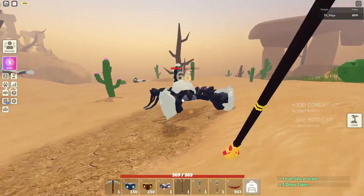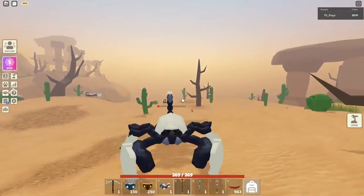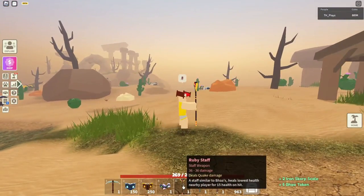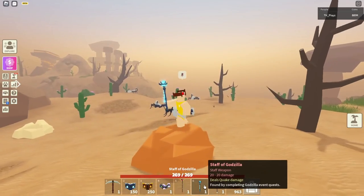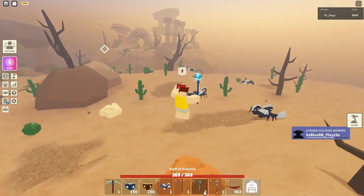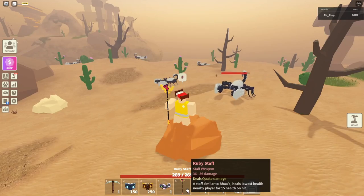It would be nice if it had a display at the top showing the enchantment and what it does — like in Bed Wars where when you selected the thing it would tell you up top what it would do. Anyway, that is quake — that's the exact same one as the ruby staff, so you can move on to the static scepter.